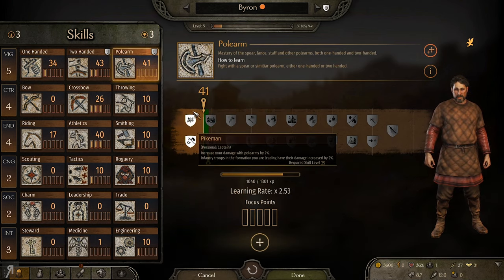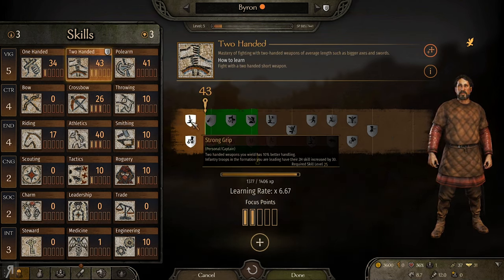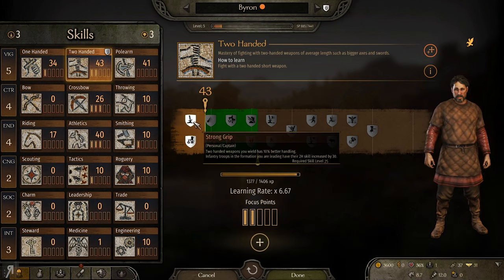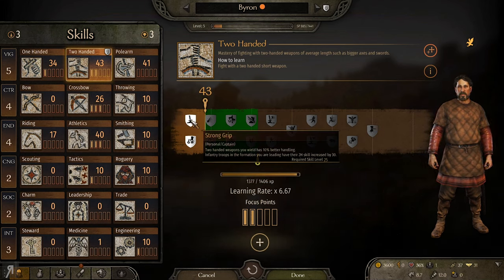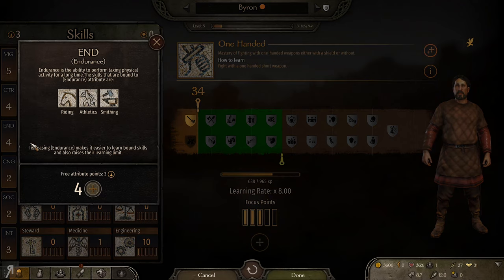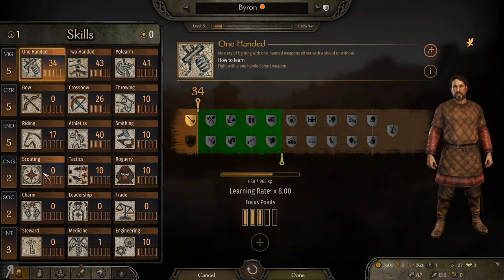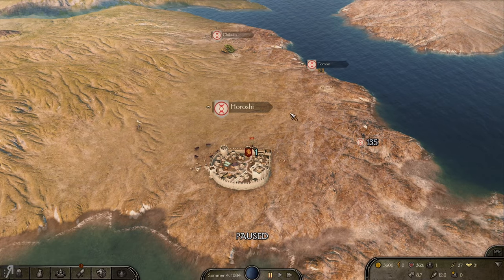For polearms, increases your damage by 2%; for two-handed weapons, 10 better handling, or increase your damage against shields by 30%. I think either of those is really good. If you can destroy the enemy's shield really fast that's great, but you want your weapon to be quick to swing, so I'll go for Strong Grip. Then I'll go for one focus point in two-handed, another two in one-handed, get another point in endurance and control, and try to level up scouting - Cunning is going to be something I'll spec into a bit too.